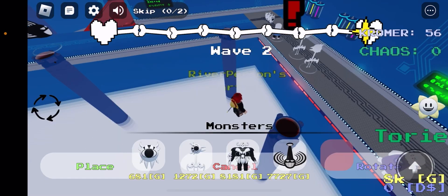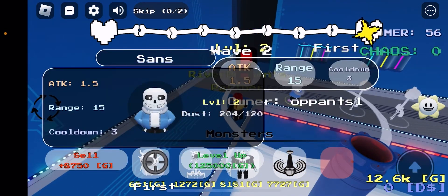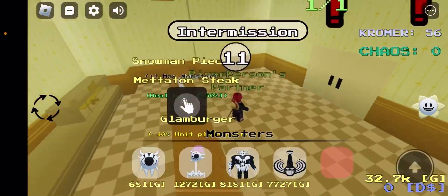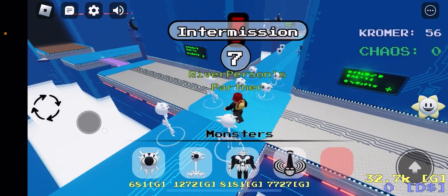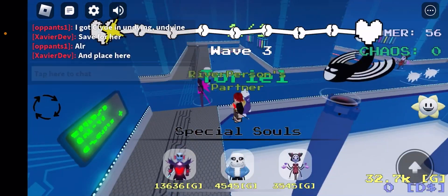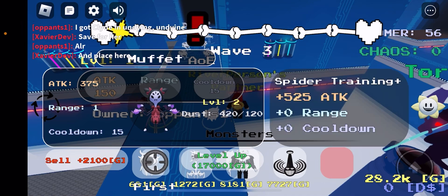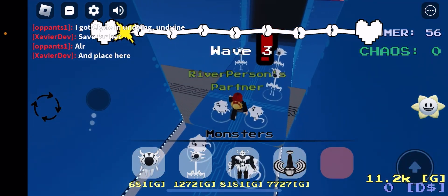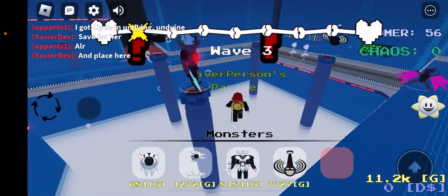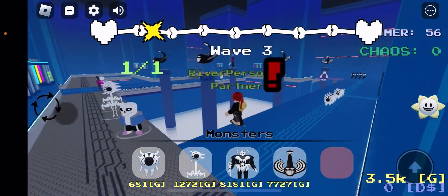I'm gonna place a Glide right here, just in case Undyne can't reach the ones over here — the flying ones. I'm gonna have two, plus one max monster, because I'm probably gonna need to place more than one Reaper Bird. That's gonna be real nice — a bunch of spiders everywhere is gonna help a lot. I'm just gonna place and max all the air units I can.